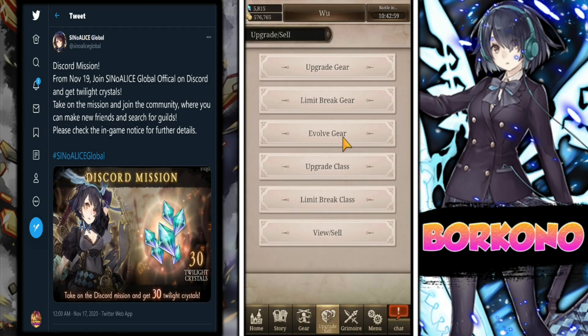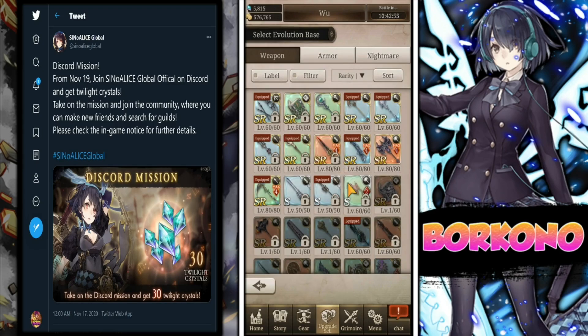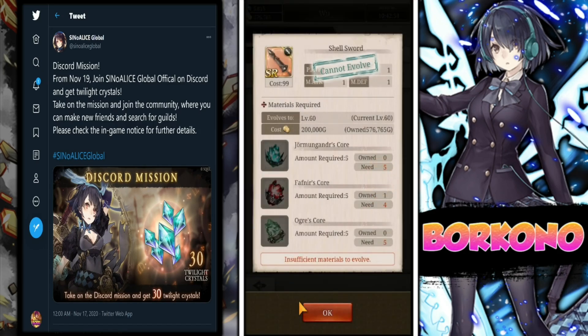Some of y'all are wondering what the heck this thing is for. Well, you can evolve it. If you go to evolve gear, change your base, and then go to the Shell Weapon, you're going to need your Mungandor Cores, Fafnir Cores, and Over Cores. Just note that this event will rerun — so if you can't evolve it this period, you can evolve it the next period.